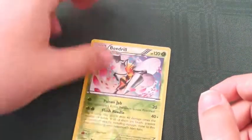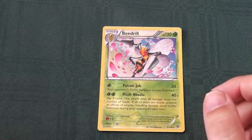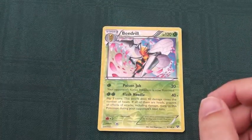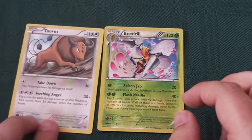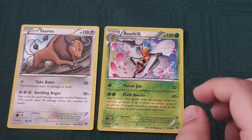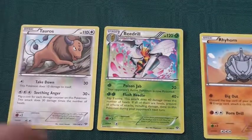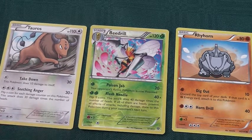There we have our rare card. The highlights of this pack: I think Beedrill, Tauros I'm slightly coming round to — it has great potential — and the interactions of the Rhyhorn. Thanks guys.